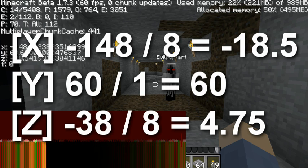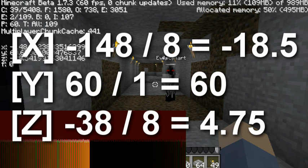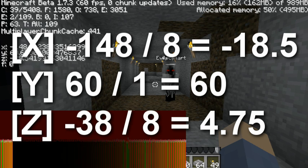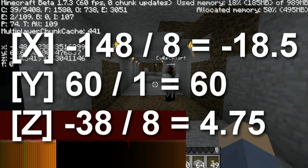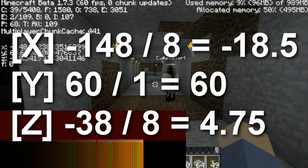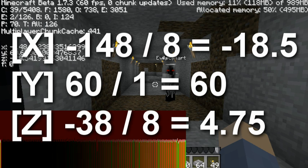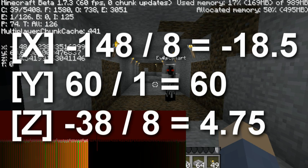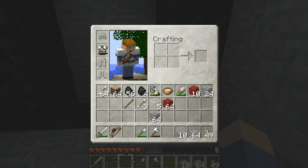Take the X coordinate and Z coordinate and divide by 8. You should have a set of three new numbers. What you need to do is construct a portal on the nether side at those coordinates. By doing that, you bypass Minecraft's nether portal generation code, and you have a perfectly linked nether portal that will never fail.